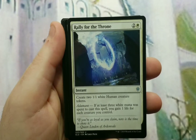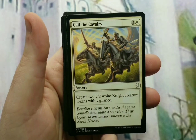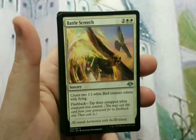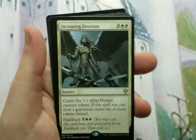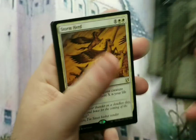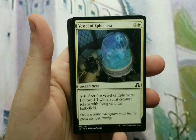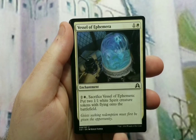Rally of the Throne: 3 to cast, create 2 tokens with Adamant — if at least 3 white mana was spent, you gain a life for each creature you control, and you should gain a lot of life from that. Call to Cavalry: 4 to cast, creates two 2/2s with Vigilance. Allied Reinforcements: 4 to cast for two 2/2 knight ally creature tokens. Captain's Call: 4 to cast to create three 1/1s. Battle Screech: 4 to cast for two 1/1 flying birds with flashback by tapping three untapped white creatures — shouldn't be an issue in this deck. Increasing Devotion: 5 to cast for five 1/1 humans, but if cast from your graveyard create 10 instead, and it has flashback so you can cast it from your grave. Storm Herd: 10 to cast, create X 1/1 white Pegasus tokens with flying where X is your life total — and that could end up being a lot.